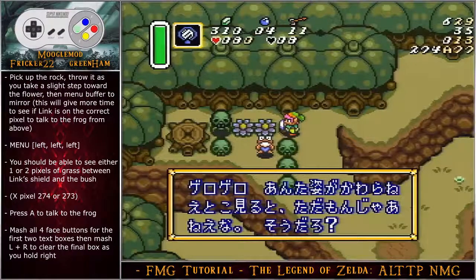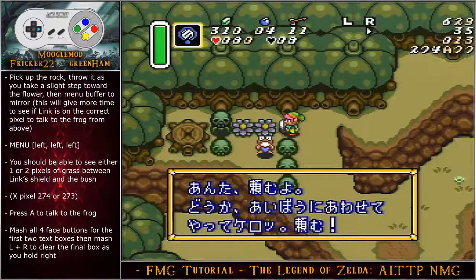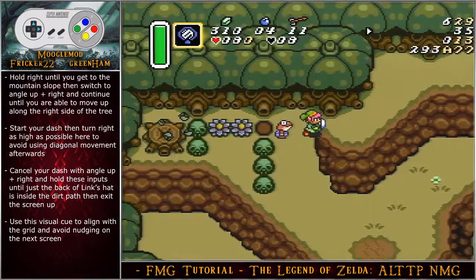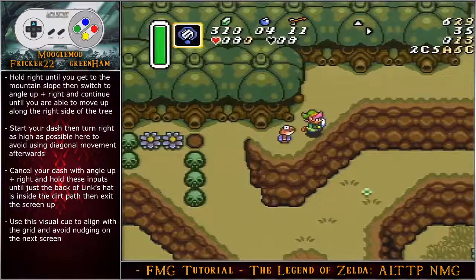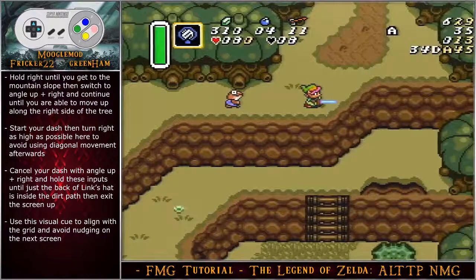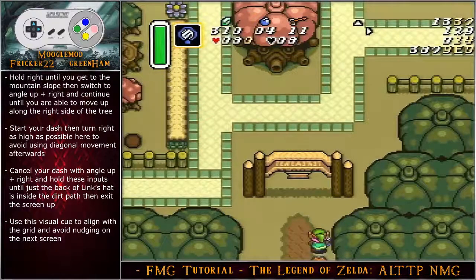Mash all four face buttons for the first two text boxes, then mash L and R to clear the final box. While holding right, continue until you reach the mountain slope, then switch to angle up-right and continue until you can move up along the right side of the tree. Start your dash, turn right as high as possible to avoid diagonal movement, cancel your dash with an angle up-right input, and hold until just the back of Link's hat is inside the dirt path, then exit the screen upward. This visual cue tells you Link's placement before the screen transition so you don't nudge on the next screen.